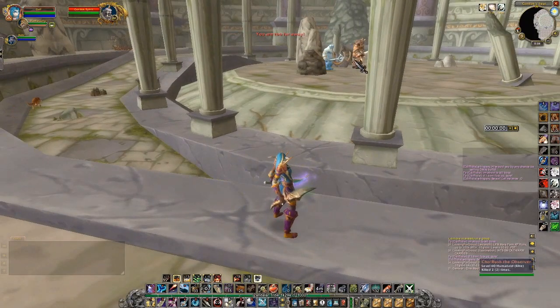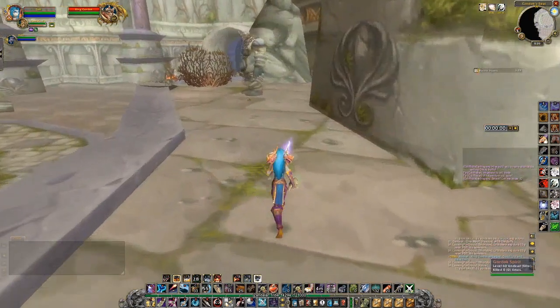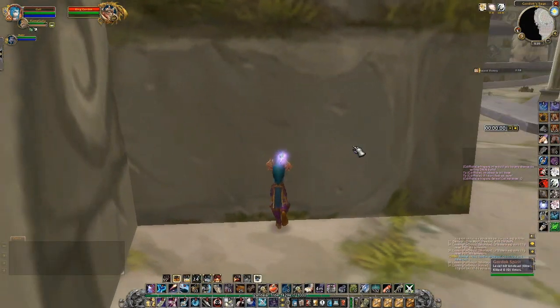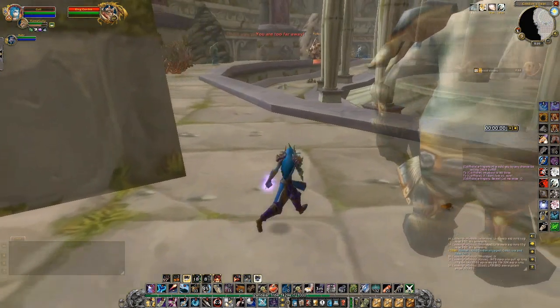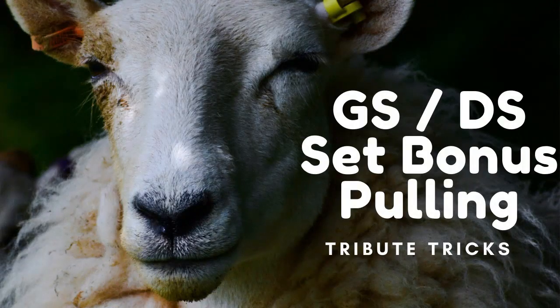For the fast boss pull used in speed runs: you're already up on the ledge, your pet goes in to attack, and as soon as it pulls aggro it runs back and despawns. This is usually done with a wolf, because you can use Furious Howl — whenever you use Furious Howl and benefit from it, the wolf's aggro goes up and you don't have to worry about it.